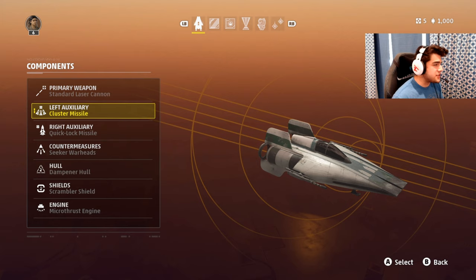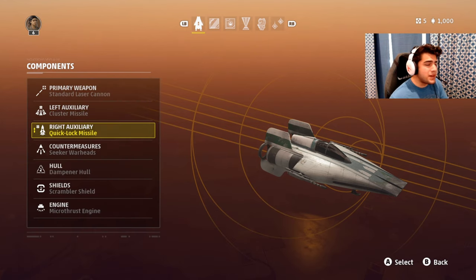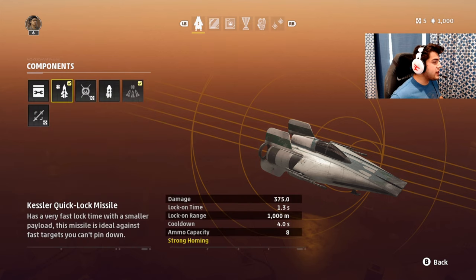I'll put myself over here so you guys can see. The two things that make this thing absolutely OP are the missiles. Getting into the class setup — first off, I didn't change anything on the primary weapon. These lasers are already perfect, so that's not what we're focusing on. What makes this loadout overpowered and why it's the best is the missiles right here. On the right auxiliary, I'll go into that first, then we'll get into the left one.